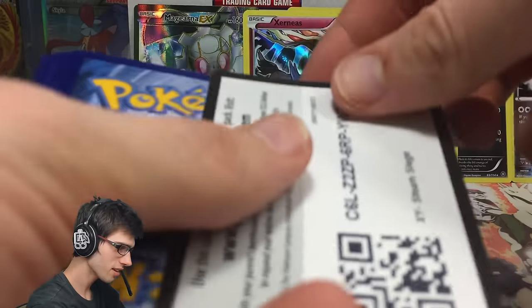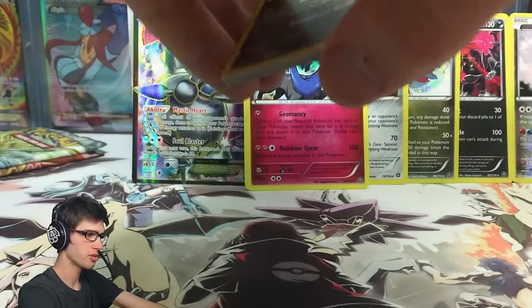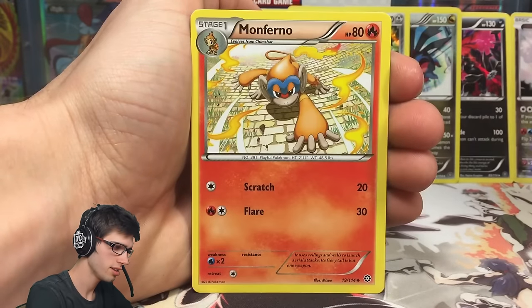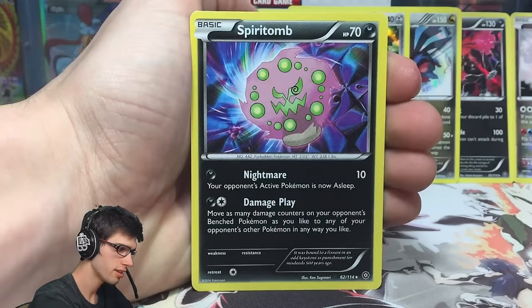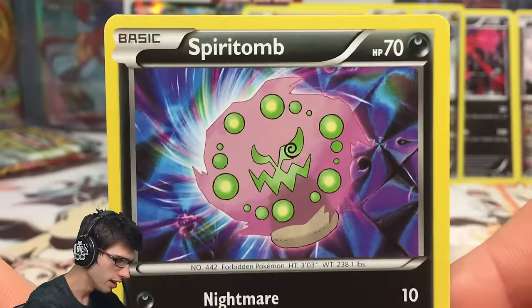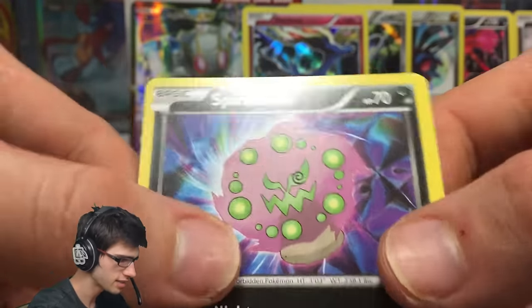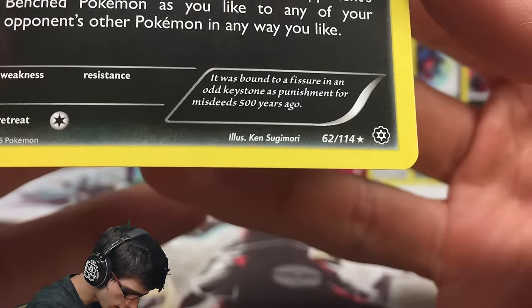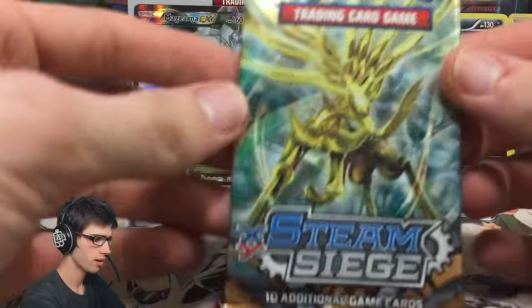We still got three more packs to go, and definitely some hype to expect — this box has been absolutely amazing so far. We have a Dino, a Chimchar, Rufflet, Shellos, Clauncher, a Monferno, Shieldon, Ambipom, a Joltik Reverse with Attach that does 10, and a Spiritomb. That Ken Sugimori Spiritomb art — it's got 70 HP with Nightmare and Damage Play. You can tell it's a Sugimori art because the Spiritomb really stands out and the background is kind of just there. Props to Ken — he's been doing this for years with a lot of arts throughout the whole TCG expansion.